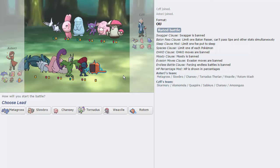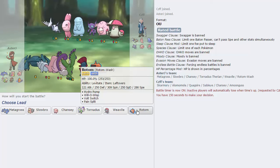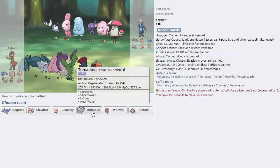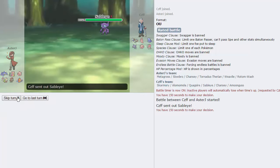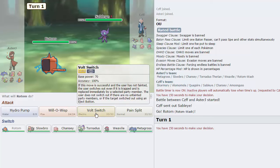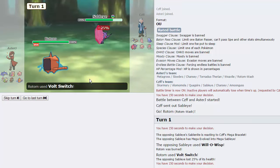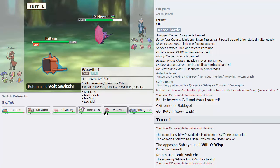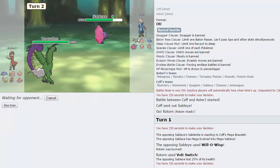Unfortunately we get stall, but Slowbro can technically deal with it as long as I weaken the Quagsire, which isn't too difficult considering I have an offensive Rotom. I'm just going to lead with Rotom as he leads with Sableye, which is great and what I was expecting. He can have Fake Out but that doesn't really bother me. I'm just going to go for Volt Switch as he Will-O-Wisps me, which is perfectly fine - Rotom does have Pain Split for self-recovery. Now I'm going to go into Tornadus and just fire off a Hurricane, as nothing really wants to take this other than Chansey, but I can Superpower Chansey.